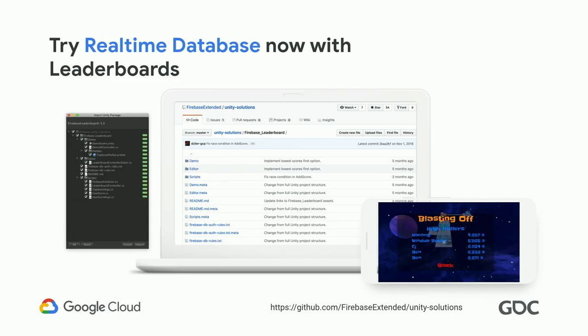We also wanted to add leaderboards to MechaHamster — this is super common in games, so common that we just made it open source. You can go grab the source code for a sample leaderboard integration and start trying real-time database in your existing game writing just a minimal amount of code. Get your feet wet, decide whether it's right for you. That's at Firebase Extended slash Unity Solutions.